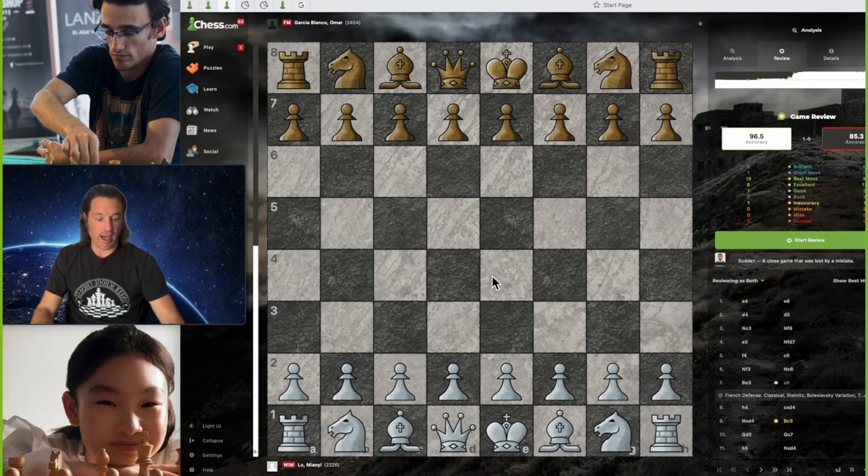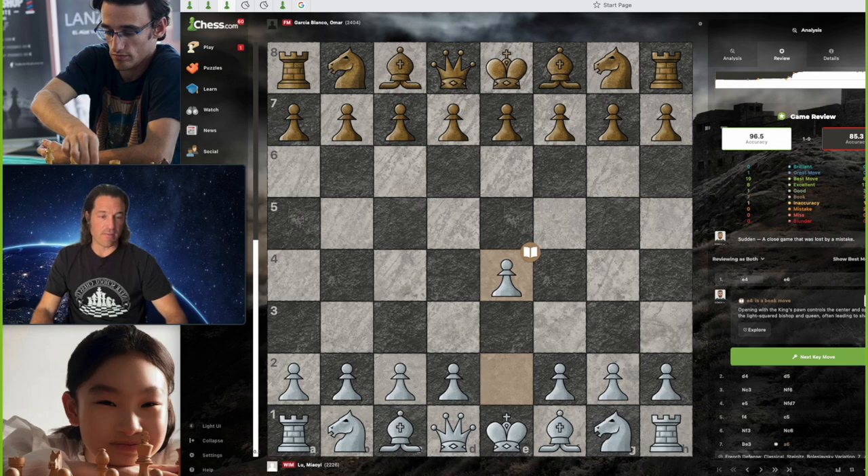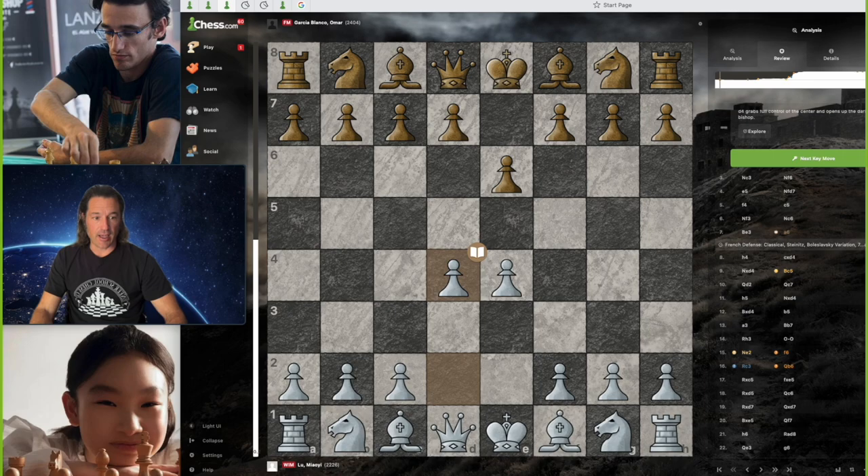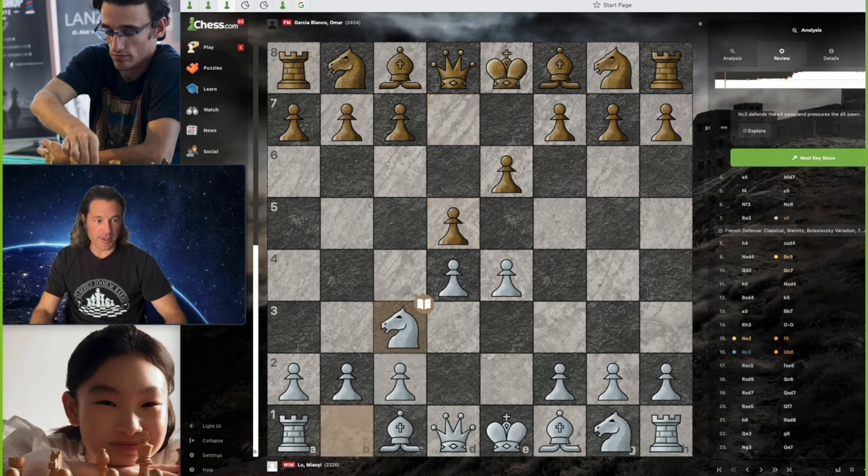This is going to be the French Defense — and we'll see why you don't play the French Defense against Lou Malhi. So we have pawn to e4, pawn to e6, and we have d4 by Lou Malhi, d5 — as you often see in the French. This becomes the Steinitz variation of the French Defense, knight to c3. Oftentimes these days people are also playing knight to d2, in order to maybe not have them capture.